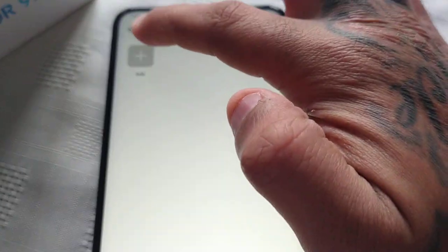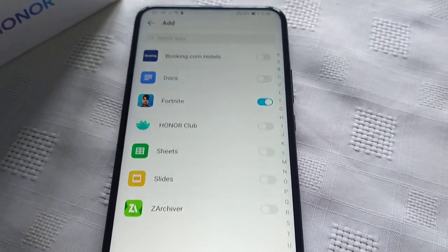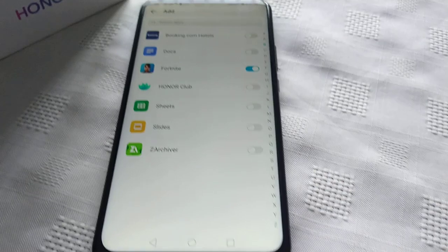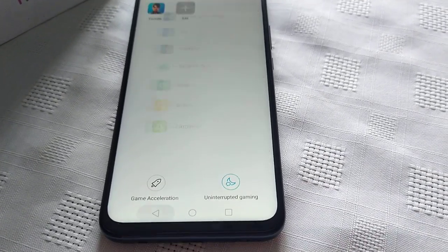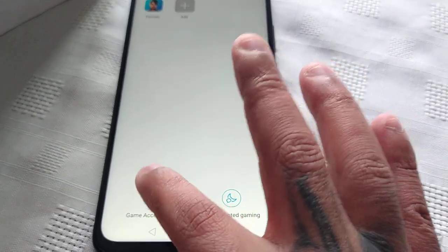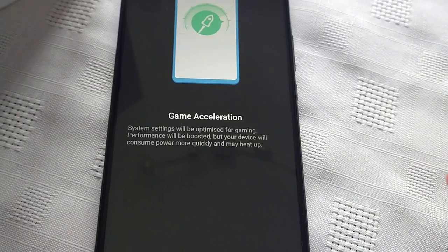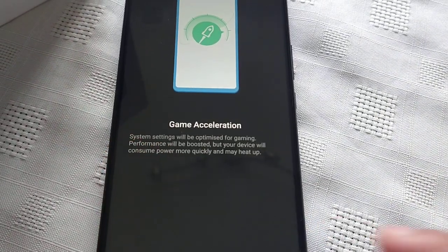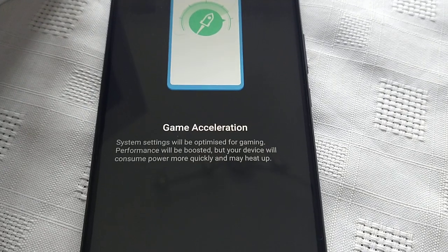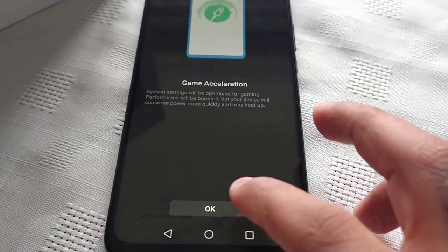Select your game. I've got Fortnite installed so I'm going to select Fortnite. If you've got any other games installed, just select the games that you want to boost, then select Game Acceleration. You get a little rundown of what Game Acceleration does — system settings will be optimised for gaming, performance will be boosted, but your device will consume power more quickly and may heat up. Hit OK.